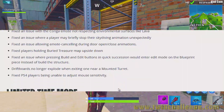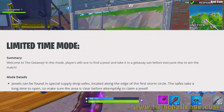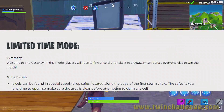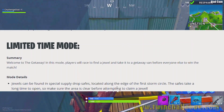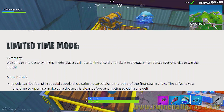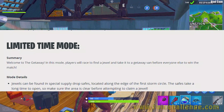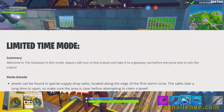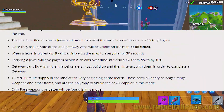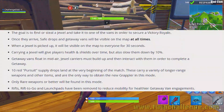For limited-time modes, the Getaway is back. In this mode, players race to find a jewel and take it to the getaway van before everyone else to win the match. You can check the full patch notes for detailed limited-time mode information.